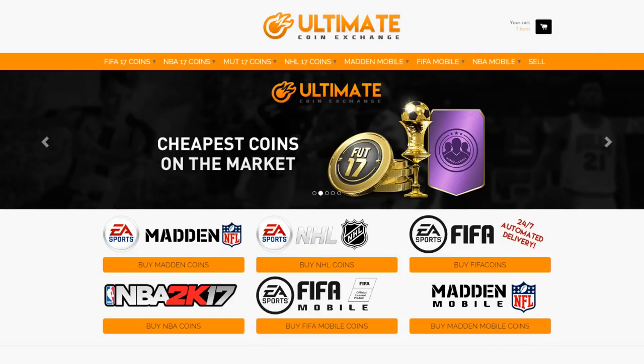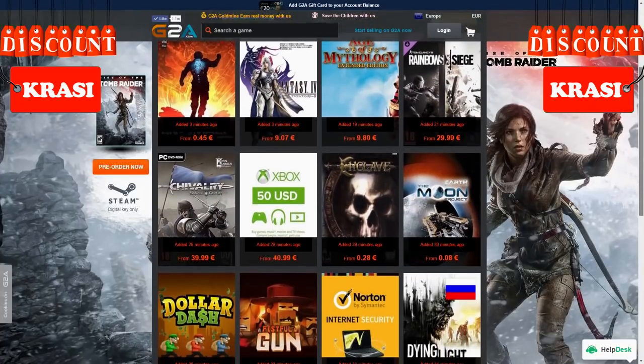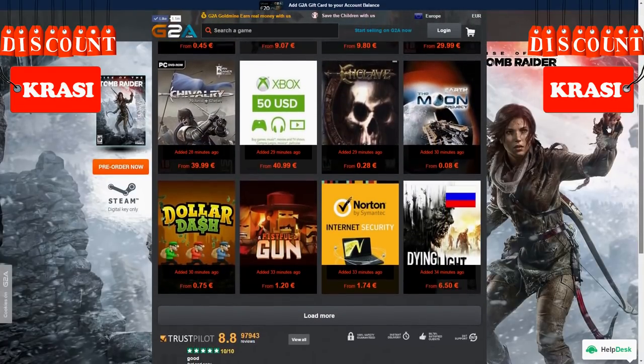There is a new place to buy cheap and reliable FIFA coins — check the link in the description and use 'Krassi' for a discount. If you want to buy cheap game codes and prepaid PSN or Xbox cards, G2A is also linked below.